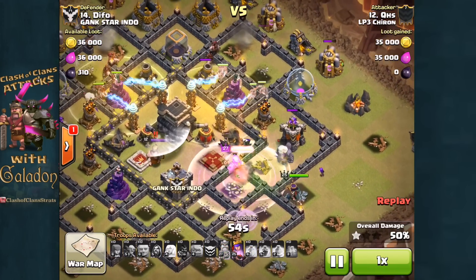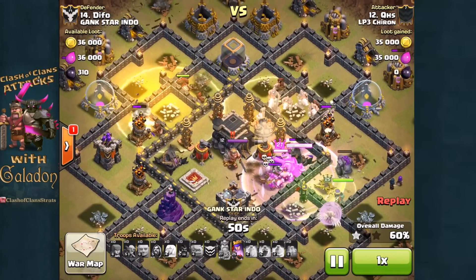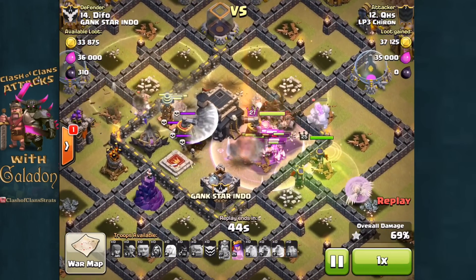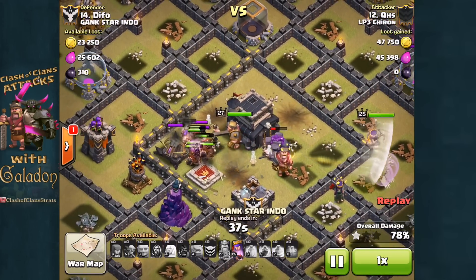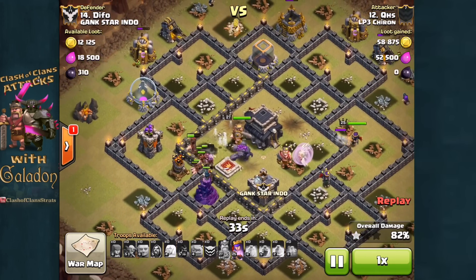The queen follows her king in towards the center, and here come the hogs. Top of the base, simultaneous heal spells. Right there in the center, you'll notice an opportunity for the defender to place side-by-side giant bombs was missed — interspersed with teslas — and you've got hog riders flying all over the place in the center.